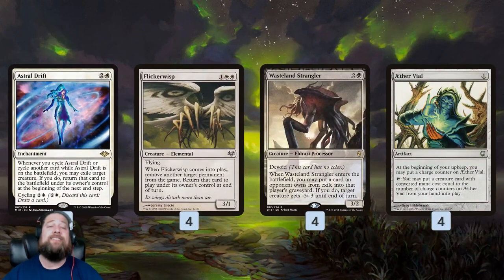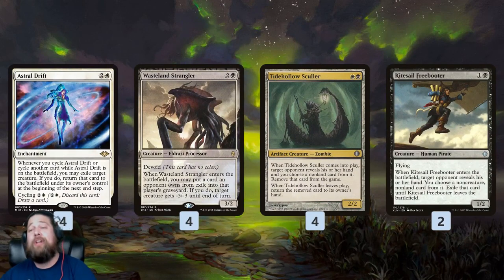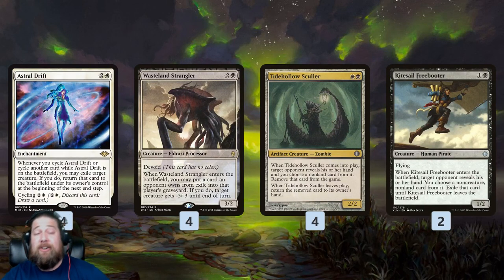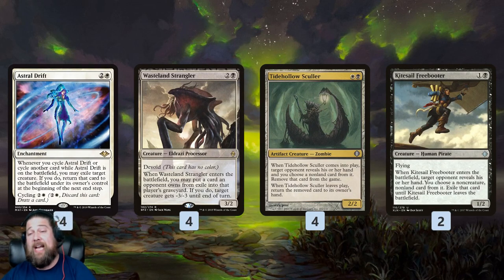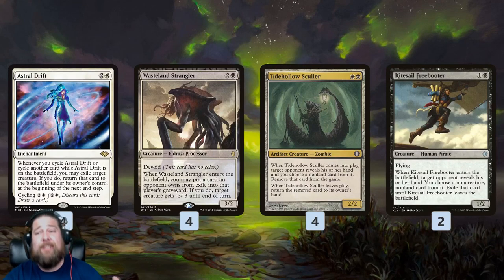Then we have Aether Vial, which makes our Flicker Wisp, Wasteland Strangler, and Eternal Witness plan much easier on our mana. We get up to three counters, can put creatures into play for free, which means we have all our mana available to either cast other creatures or cycle a bunch of times to trigger Astral Drift. We also have Tidehollow Sculler and Kitesail Freebooter — our combo hate cards, primarily Thoughtseize on a body — but they also work really well with Astral Drift. We can play a Tidehollow Sculler, grab our opponent's best card, use Wasteland Strangler to get the card out from under Sculler, then cycle to flicker Sculler back into play and grab another card from our opponent's hand, and then process it away forever.